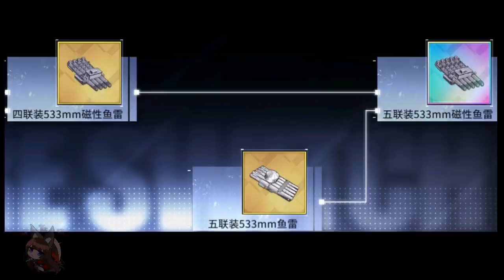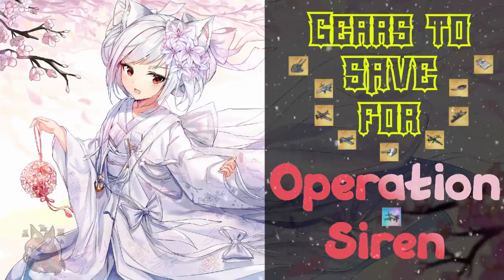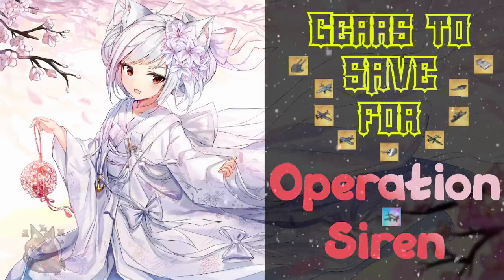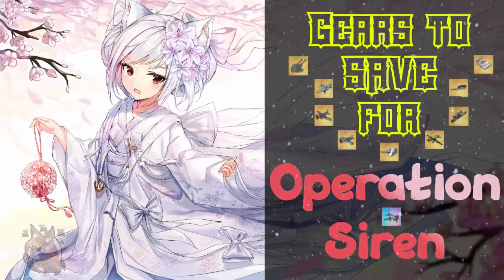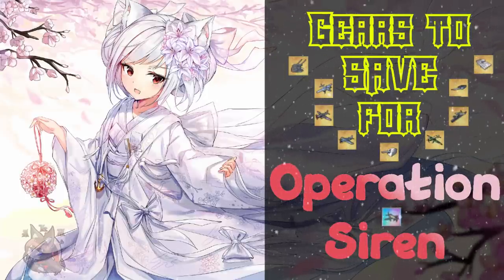If you're like me and don't buy depot space, you have to retire useless equipment — usually purple and blue gear. That equipment can now be upgraded to better equipment. But before we get into that, we have to show you the new equipment exclusive to Operation Siren, assess which are meta, and then figure out which tech trees will build us up to those.